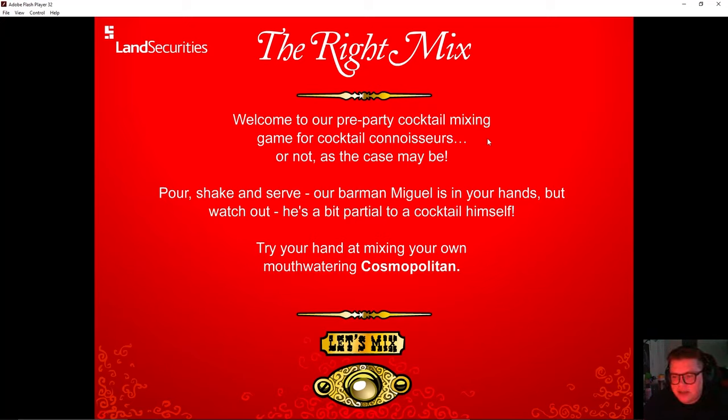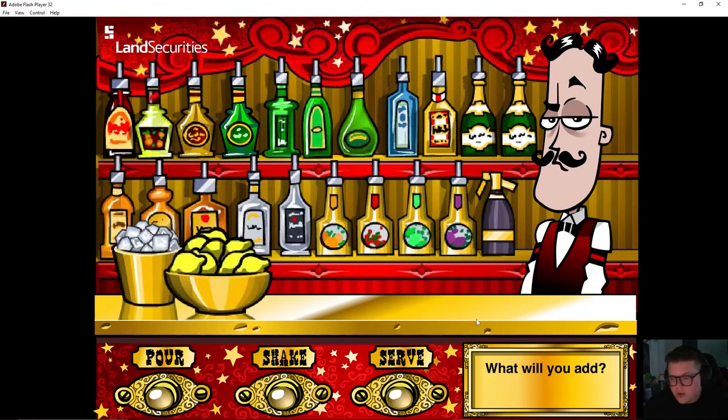Welcome to our pre-party cocktail mixing game for cocktail connoisseurs - not me. Our barman Miguel is in your hands, but watch out, he is a bit partial to a cocktail himself. Different combinations give different endings, I think that's kind of the point here. So what do we got? Kahlua, triple sec, creme de coco, creme de menthe, absinthe, vermouth, calvados, gin, tequila, champagne, tonic, passion fruit juice, lime juice, cranberry juice, orange juice, sambuca. Okay, what should we make first? I have no idea - let's do a gin and tonic.